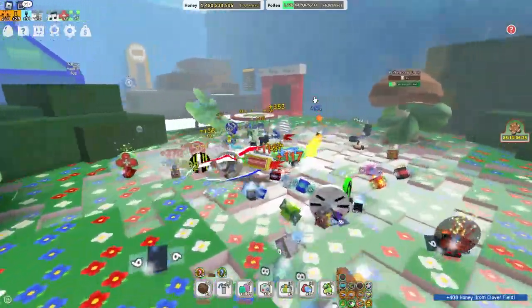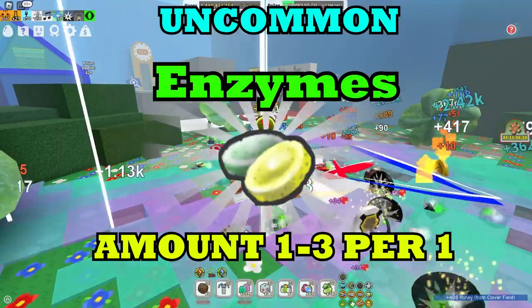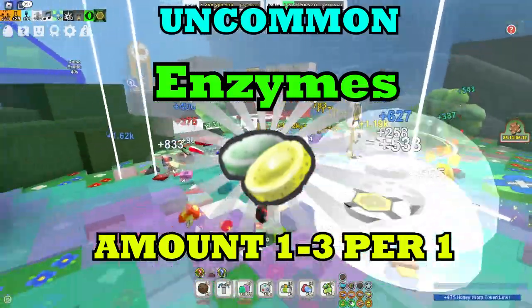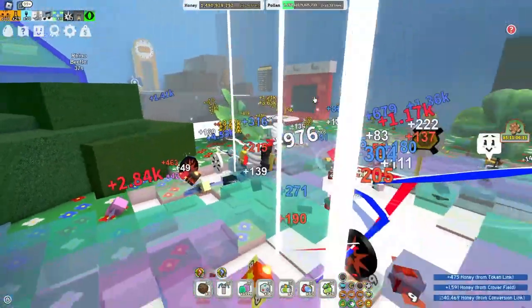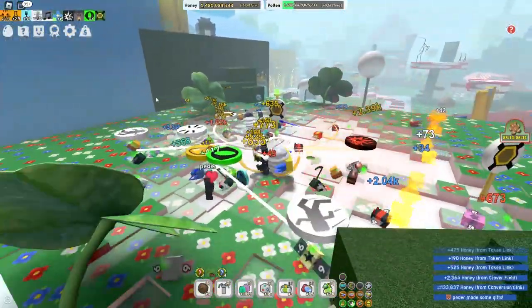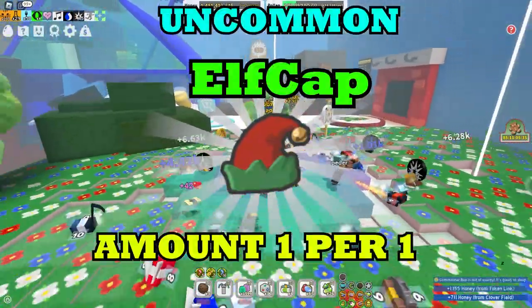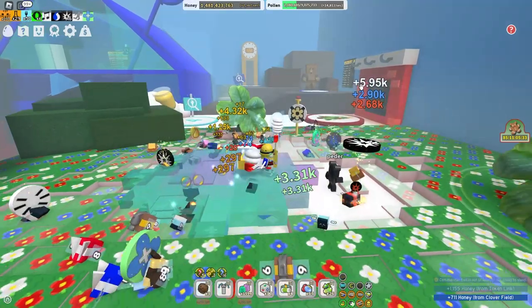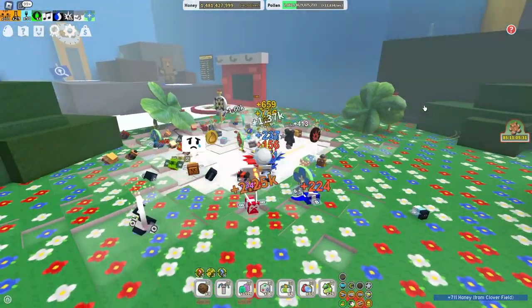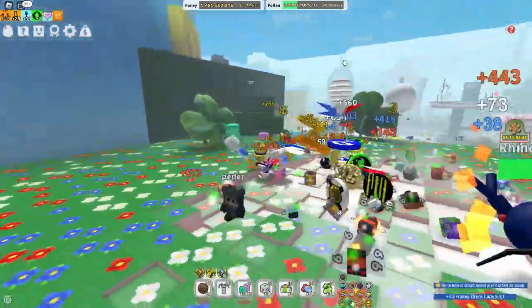This event, which is Beesmas, is OP. And also enzymes are very common and they are really useful for getting a bunch of stuff in Bee Swarm Simulator. And also an elf cap Beesmas equip — you can get it really fast because it's ultra common. This is literally the most common Beesmas equip.